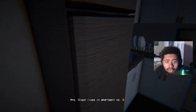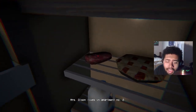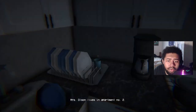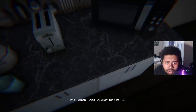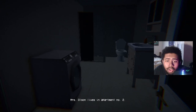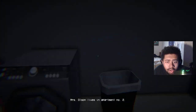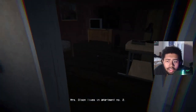Before heading to Miss Olsen's apartment, we explore our own place. We check the fridge — a whole pizza, some milk, and a slab of meat. That slab of meat is in every game apparently. We check the freezer too, then notice only two dishes and a coffee machine. There's also a bathroom with a washing machine inside, which prompts a comment about doing laundry next to a toilet. We live in apartment number three and need to go to apartment number two.